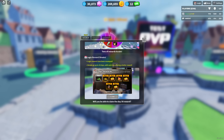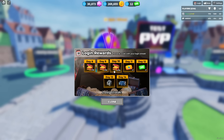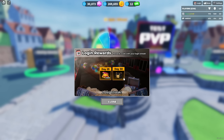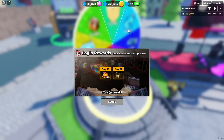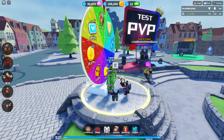Now instead of the daily login being only for 7 days, it's actually for 30 days. As you can see: day 1, day 2, day 3, day 7. On day 14 you get the premium crate, day 21 another premium crate, day 28 is a free nuke, and day 30 is a free deluxe crate. This is the only way to constantly get a free deluxe crate — other than the spinny wheel, but that's random. This one is a guaranteed deluxe crate at day 30, which is actually pretty nice.